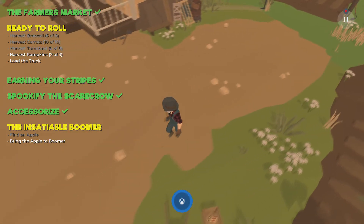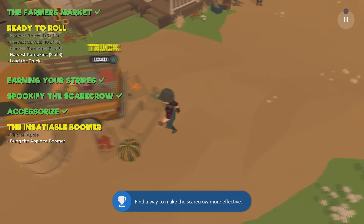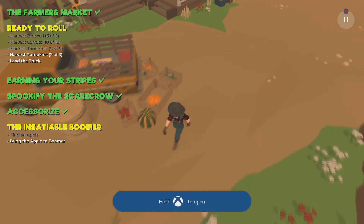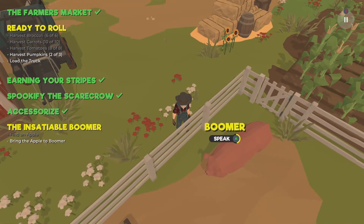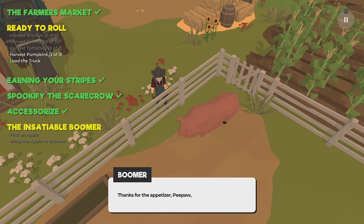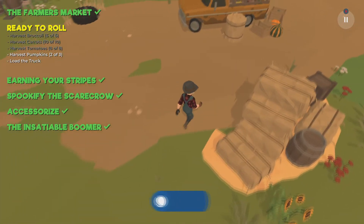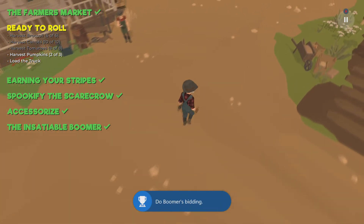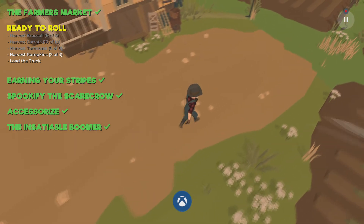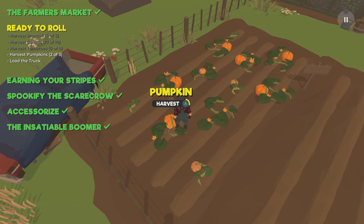Now let's load up the pumpkin and feed the apple to Boomer. If you think you might run out of time on the five minutes, skip everything and just do Ready to Roll — also pick up all three pumpkins at the same time, load up the truck, and finish the game by examining the eggplant. You can probably do that in about a minute and a half.